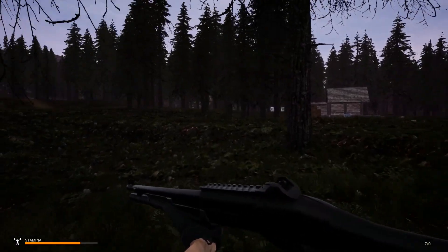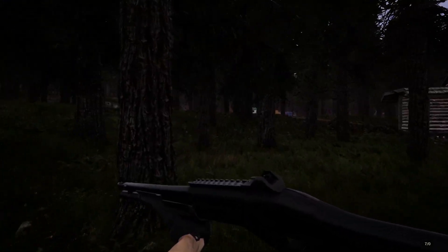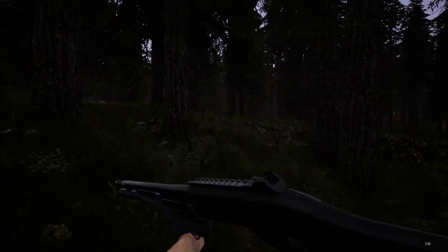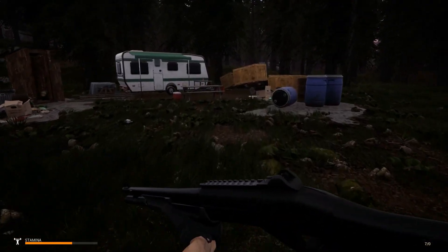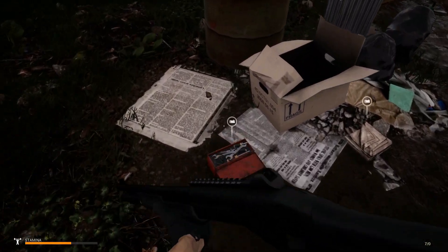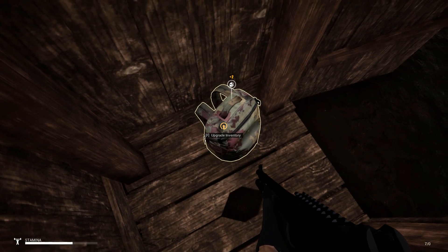I'm going to go behind this one just so they don't run out, because it's still pretty dark and I don't want the infected chasing me. There's a camp over here — looks like a little camper type setup. Up on that hill is a bandit camp, the easy one that most people like to warm up at. I went and rescued Kate at one of the medium-sized camps.